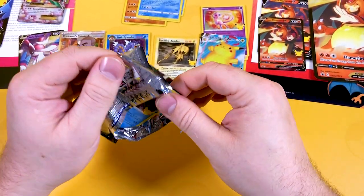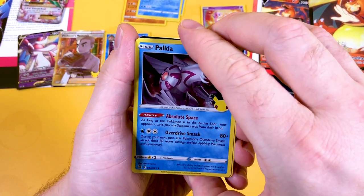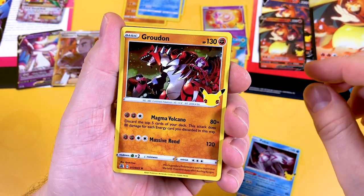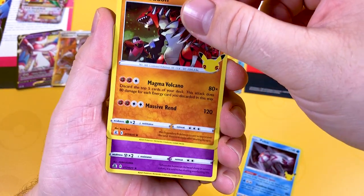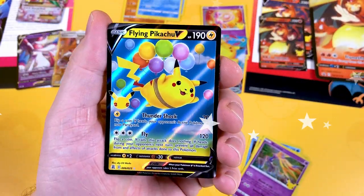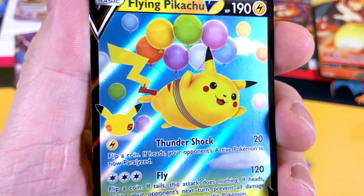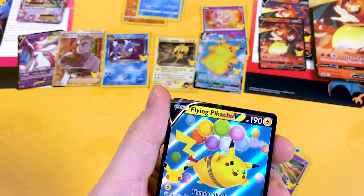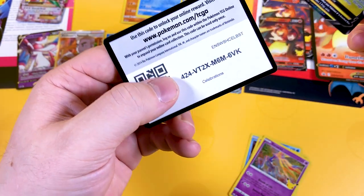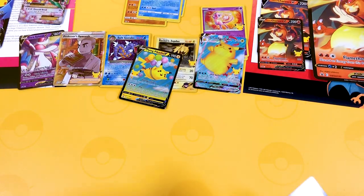Shining Fates has nothing on this. Last set, everyone — I'm going to show you the code card at the end as well. But thank you for joining us. This was the Lance's Charizard V set with the Dark Sylveon V. It's great to see you guys again. And I've got a Flying Pikachu V — he's a little happy chappy. How many Pikachus do we want? We pulled so many Pikachus in this video! And of course, the code card. I will see you in the next video with the Elite Trainer Box. Goodbye, everybody!